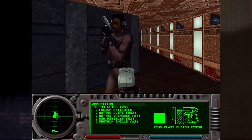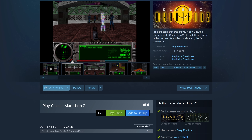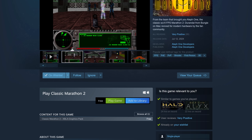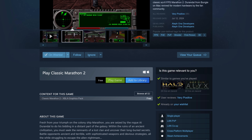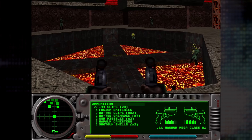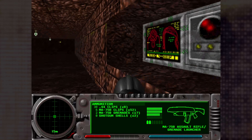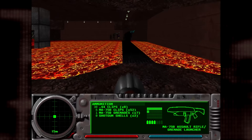But now you can get the sequel too. On Steam it's called Classic Marathon 2, and once again it's completely free. It also has a DLC pack called the XBLA Graphics Pack — Xbox Live Arcade Graphics Pack — which includes upgraded textures and such. While there isn't an explicit Linux release for the game, you can use Luxterpeta to play it. It's pretty exciting stuff. Have you tried Marathon or Marathon 2, or have you given Luxterpeta a spin? Sound off in the comments below — I'd love to hear how everybody's using these community tools.